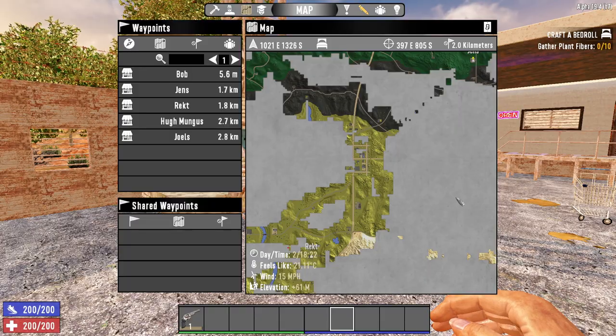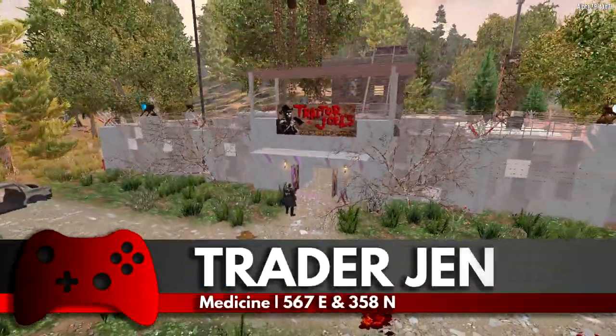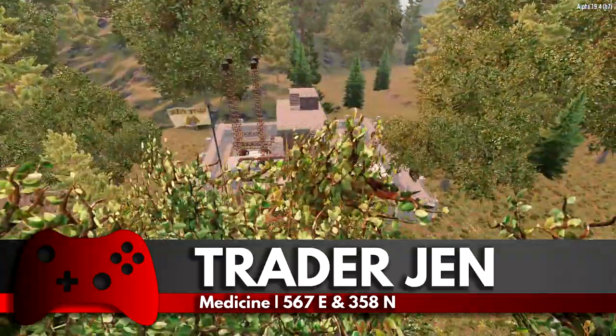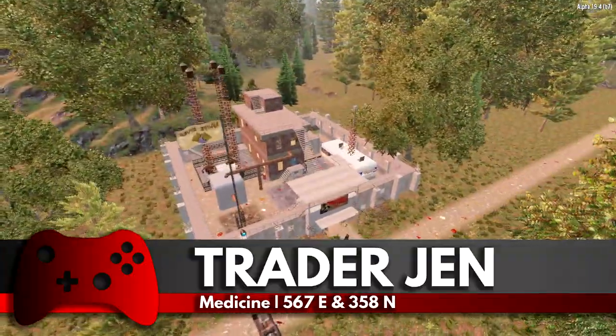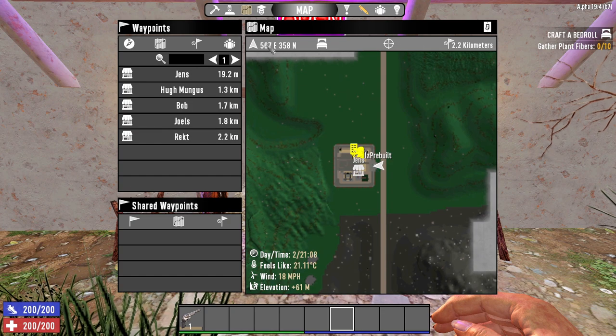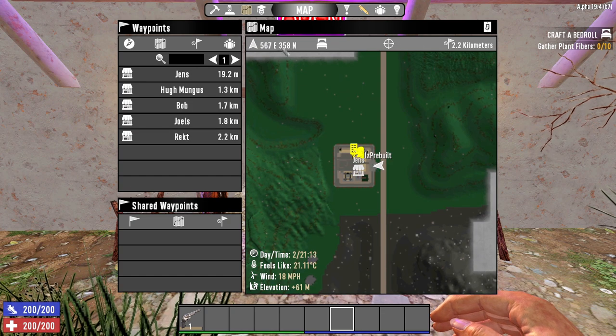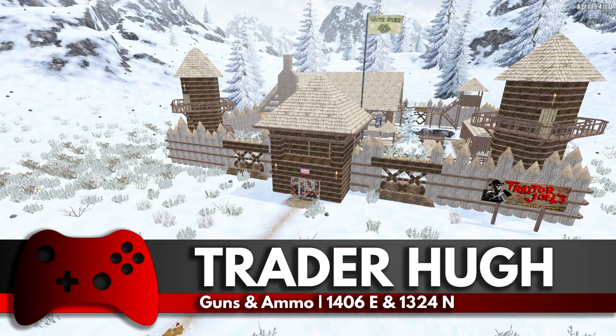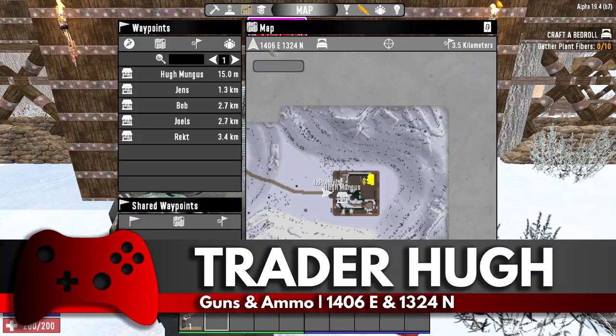Third we have Trader Jen. She specialises in medicine. Trader Jen sells more medicine, but also has a much higher probability of selling rare medicine like first aid kits than the other traders. Jen can be found right near the centre of the map outside the burned biome in Navezgane. And everyone's favourite, we have Trader Hugh. Hugh sells much higher quantities of ammo and guns. The absolute chad lives in a log fortress in the snow biome on Navezgane at these coordinates.